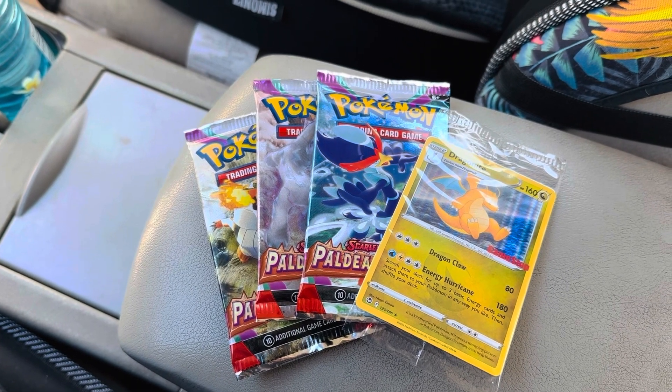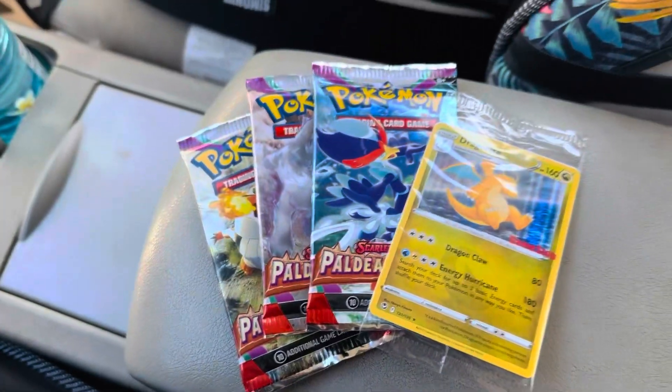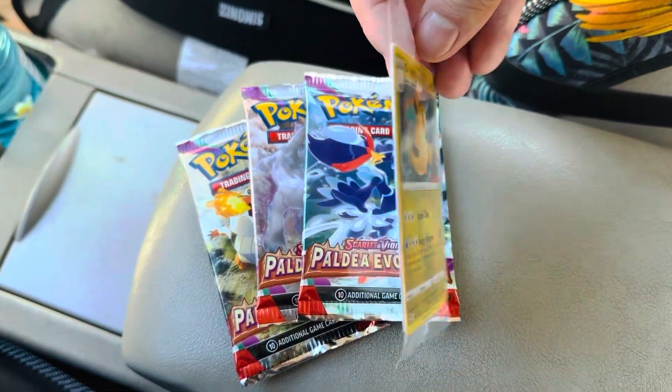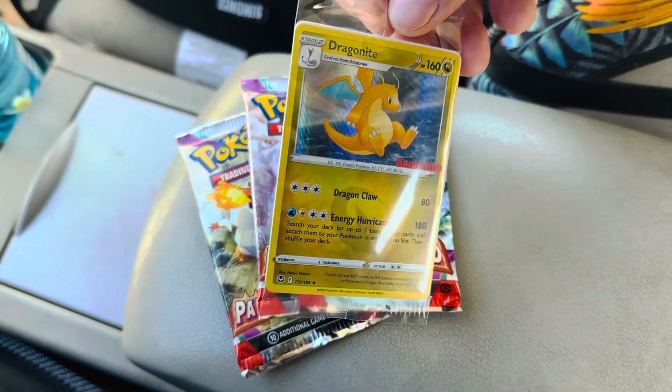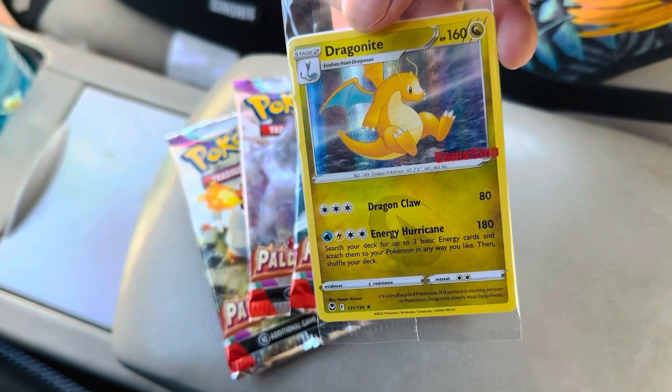Let's open some Pokemon booster packs — I'm with my dog again. I got these at my local GameStop; they were giving out Pokemon promo cards. This one is the Dragonite I got — I'm not sure how many variants are out there, but it's pretty cool.